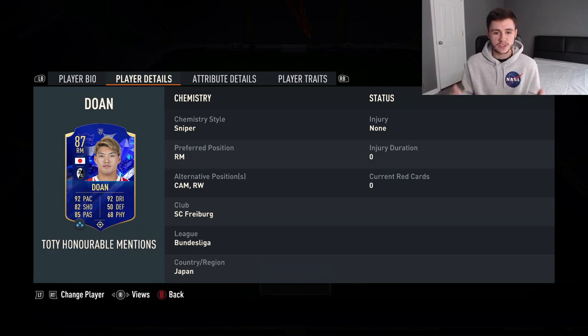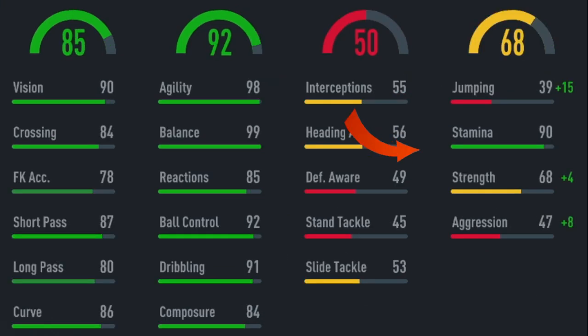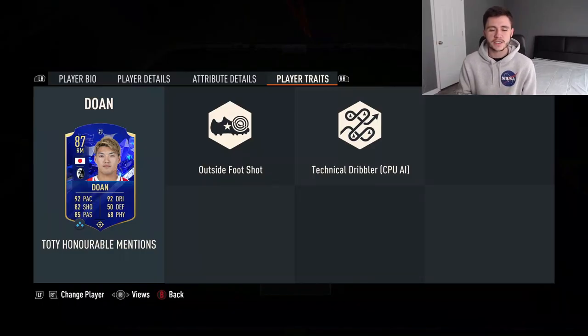Looking at his alternate positions, we can see a bit of versatility — he can also play center attacking mid and right wing. The key standout stats on this card are his 94 acceleration, 88 shot power, 87 short pass, 98 agility, 99 balance, and 90 stamina. He also has the outside-the-foot shot and technical dribbler traits.